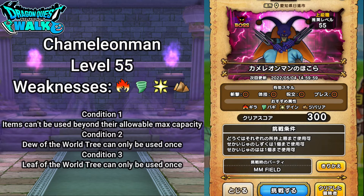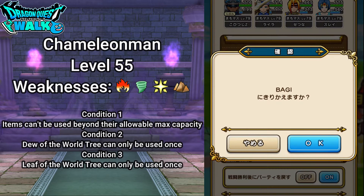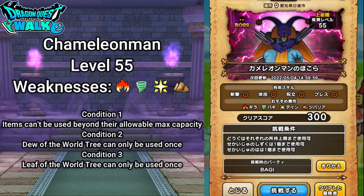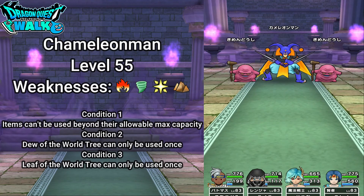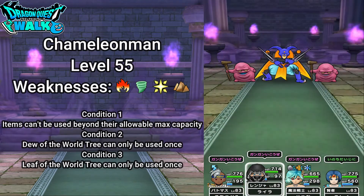Rather than use my regular field team, I want to change to my Boggy team since they are level 83 and can actually gain levels. I don't need to go in and replenish their MP — I should be able to get through this no problem. So with that said, here we go, and I'll just auto battle which should be enough.